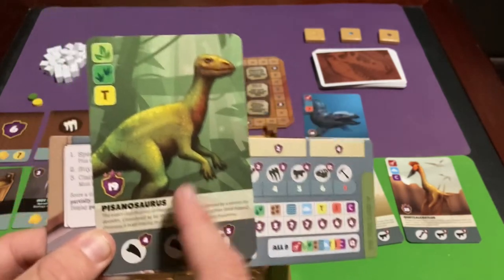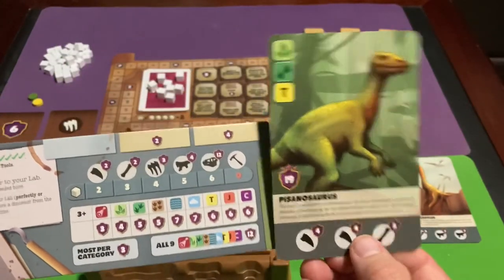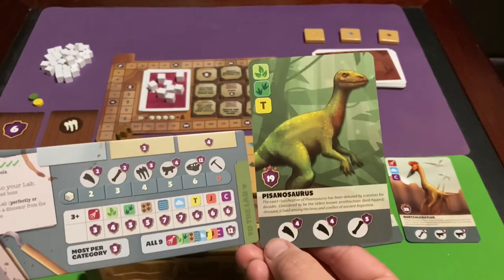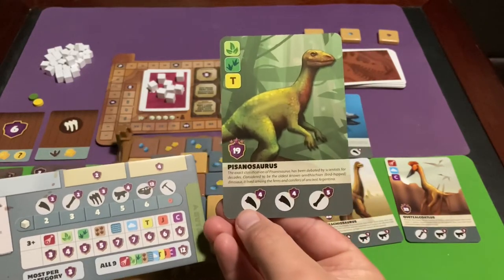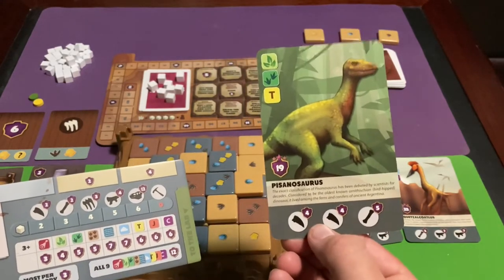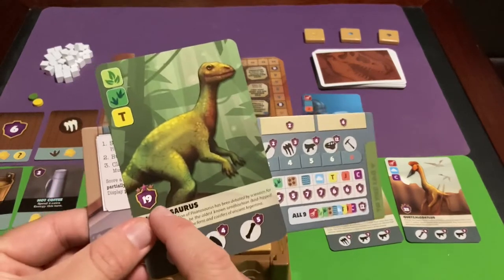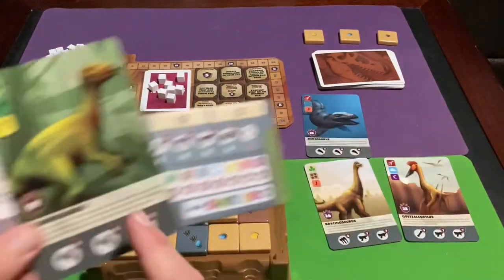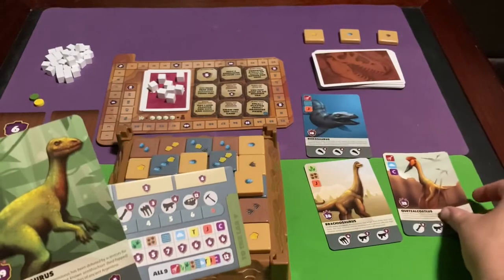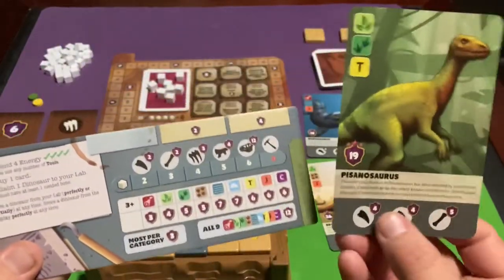To actually score points for a dinosaur, you need to collect all of its required bones and place them on the card. Normally you cannot have more than one dinosaur in your lab at a time unless a skill token says otherwise — you must complete it first. Once all bones are placed and the dinosaur is done, you immediately score its points on the scoreboard, and then you can claim another dinosaur when you get another matching bone.